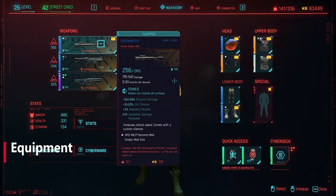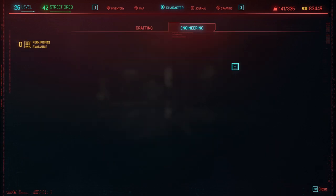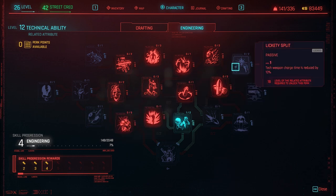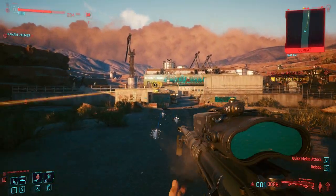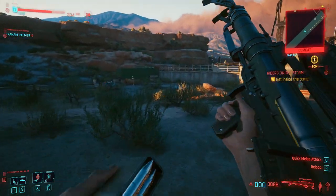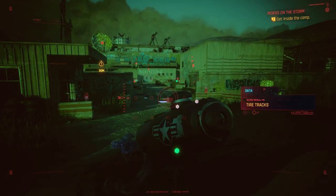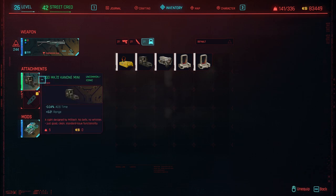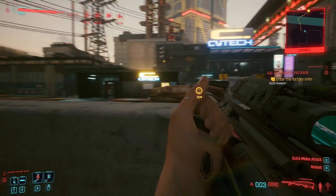For equipment and weapons, focus on power weapons for this build. If you want to go the technical weapon route, get your Technical Ability to 20 and pick up the Superconductor perk — tech weapons ignore armor — and Revamp, which increases tech weapon damage by 25%. If you aren't going the technical route, 18 Technical Ability is enough for the crafting perks. I personally focus on power weapons for their high single-shot damage on snipers and the DPS on assault rifles. Any armor that increases your damage is worth picking up, and avoid silencers as they reduce your damage output and we have no stealth perks to counteract that.